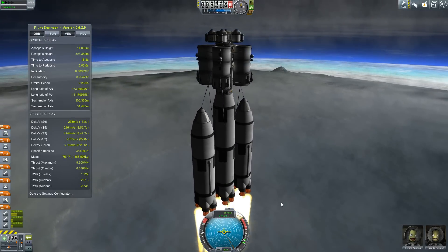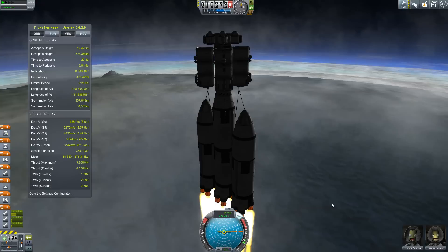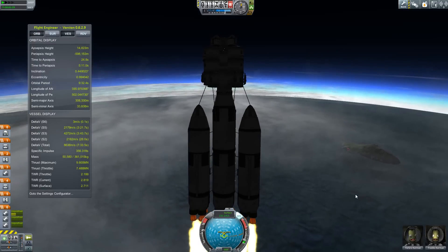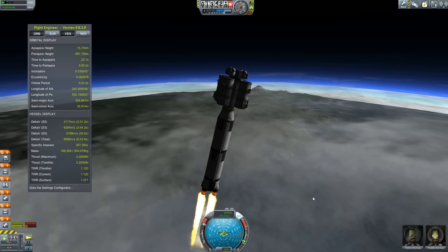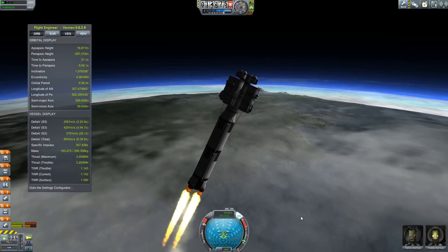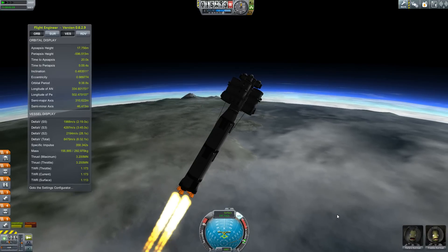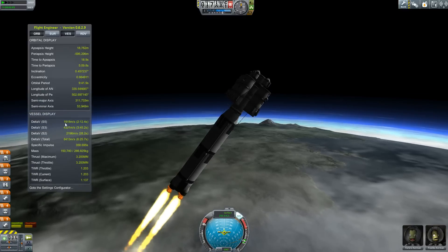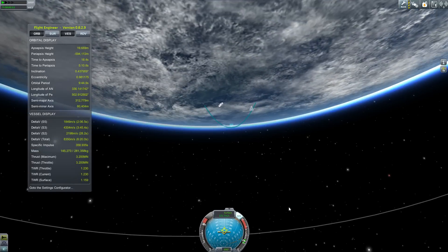I don't have any fins on this thing as usual, but we're just going to rotate it around so it's kind of flush with the horizon, and now start the gravity turn as we release these things. We'll go full throttle — accelerating at about a G. Just keeping this thing right on the 90-degree line. We've got about 1,900 delta-V, that should probably get us into orbit. Hopefully. If not, we'll have to go back to the drawing board — but that's the beauty of this game, you can always try again.